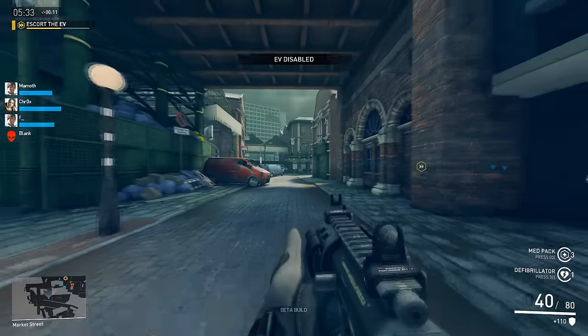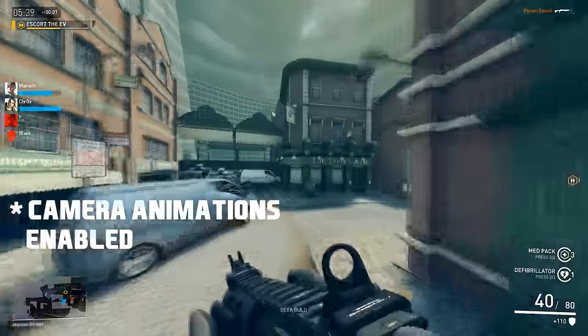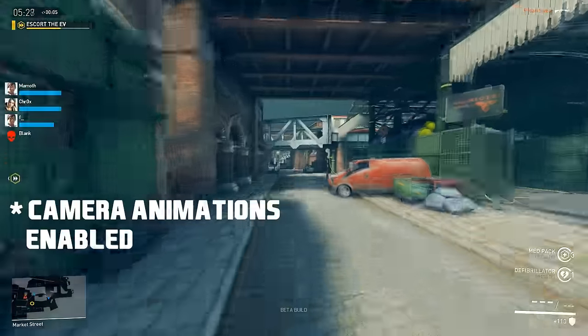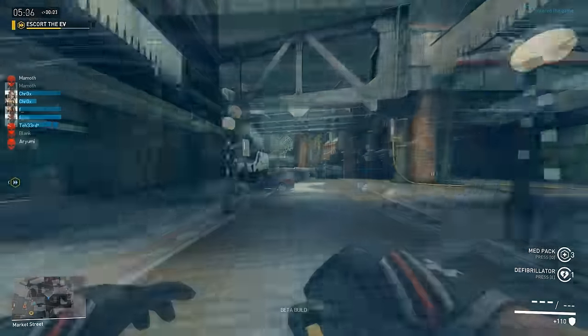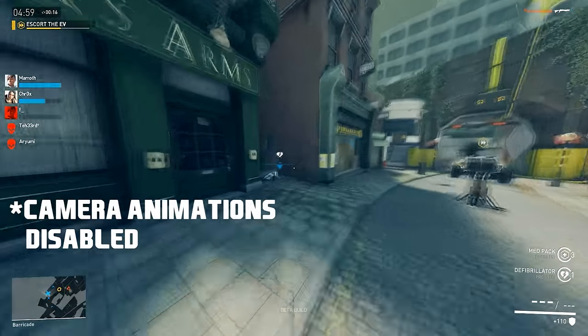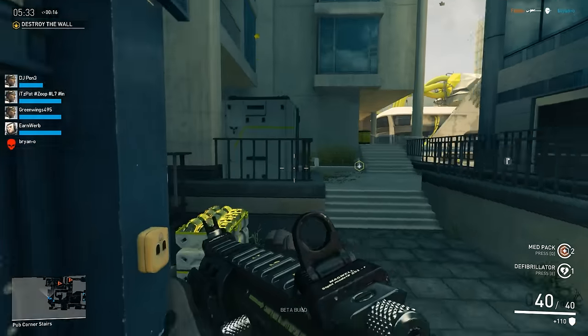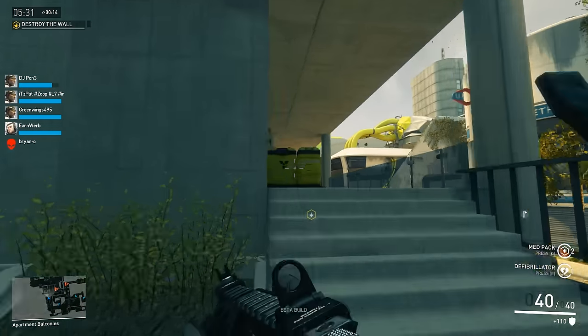The next few options under FOV basically just shake your camera around when you're moving, to simulate motion and inertia. You can see a comparison on screen now. The changes are subtle, but from a gameplay point of view, all it really does is make it slightly harder to aim accurately.